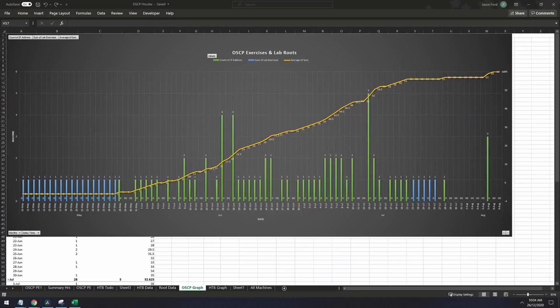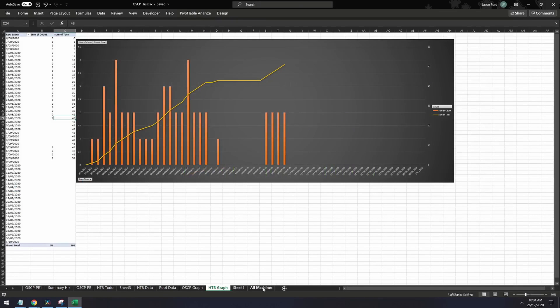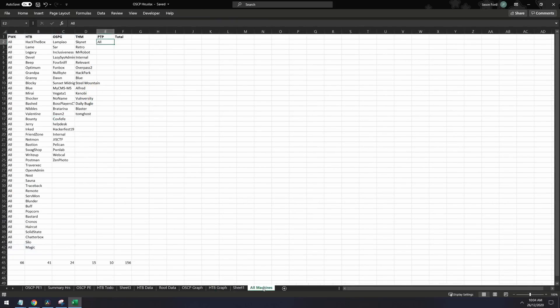You should consider booking your exam around the time your lab pass ends. There's a whole month lockout if you fail your first attempt, scaling longer on multiple failures, so get your first attempt in early but don't feel rushed. In total I did about 150 machines, which is definitely overkill — all of these machines can be found in a link in the description. The following are key technical skills you need to understand incredibly well before taking the exam.